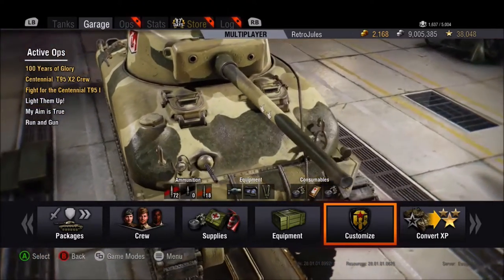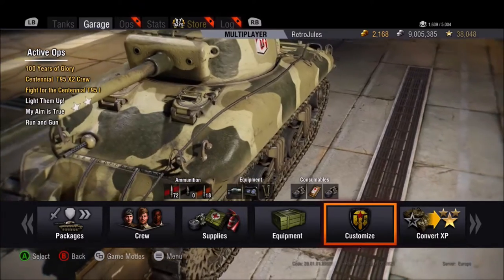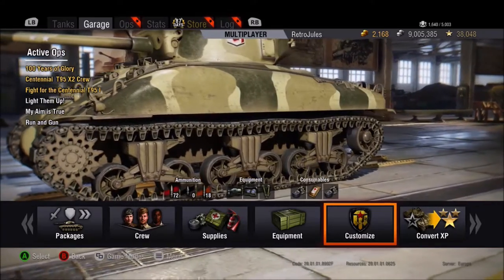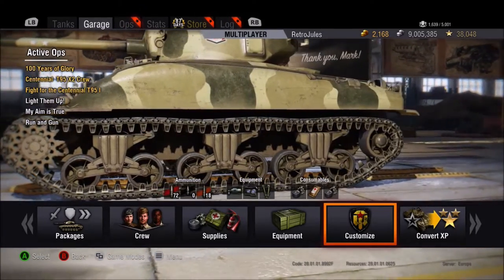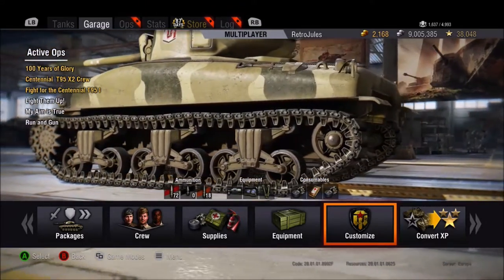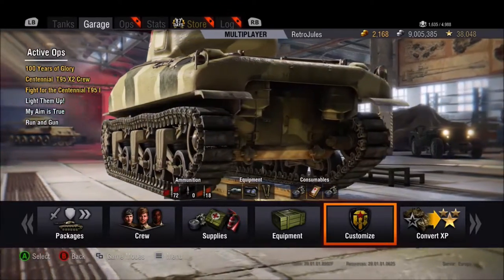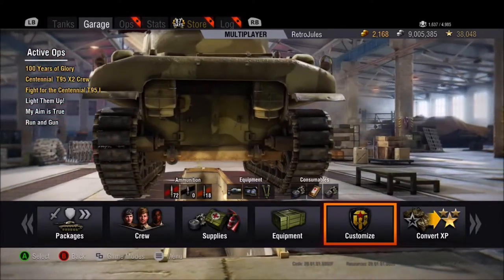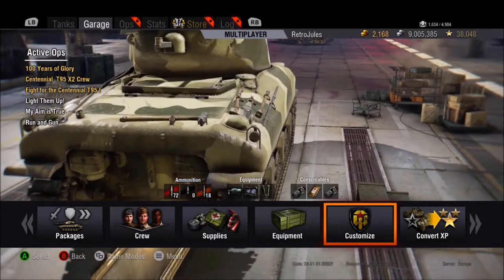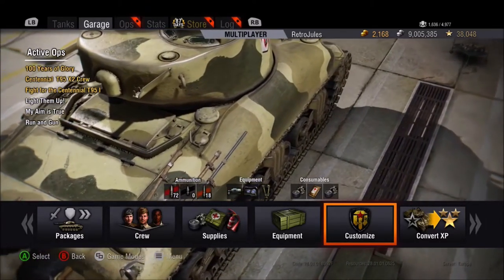The 76mm cannon has an excellent penetration of 128 — the highest in its class — with a good damage of 115 and a very average aim time of 2.3 seconds. Despite the good penetration and damage, and a decent 4.2 second reload, this gun has a terrible accuracy of 0.43, one of the worst, and it will let you down when sniping at very long distances. The tank has a decent top speed of 48km/h, though its slightly poor power-to-weight ratio means acceleration is a little slow.